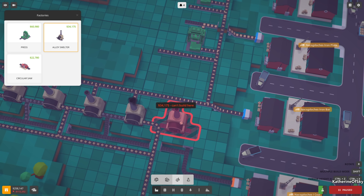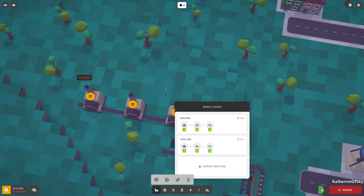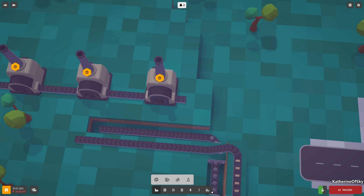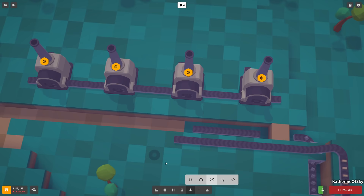We need the alloy smelters one away from the coal belt. Let's put them here - make four of them. Wait, did we finish September yet? The iron bars can go across here, so we'll delete this one piece and put in our height changes. Raise this one up, then level this whole trench.